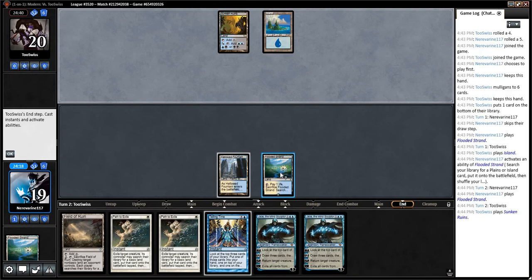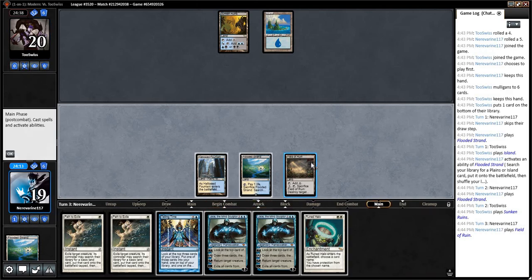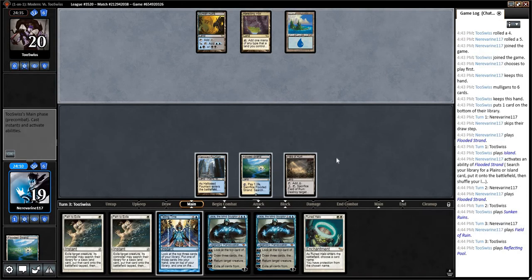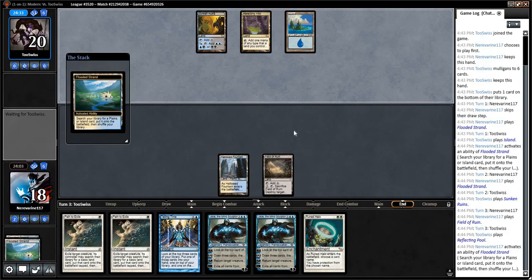I think our opponent plays Shadow of Doubt, I don't know. Let's not find out. So there's our Rune Halo. Reflecting Pool. I really don't know what we're up against here. I guess we'll fetch now, maybe we'll get Shadow of Doubted.